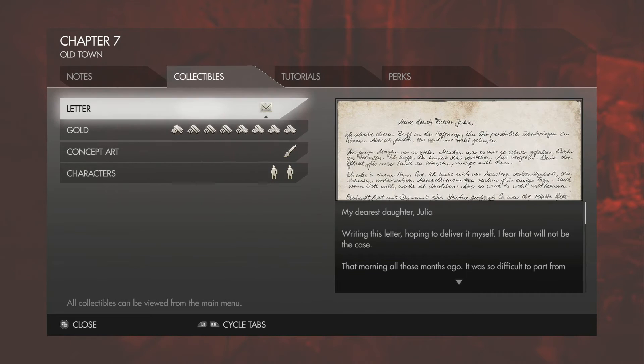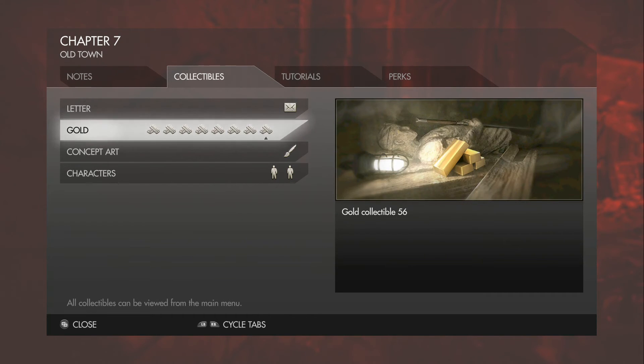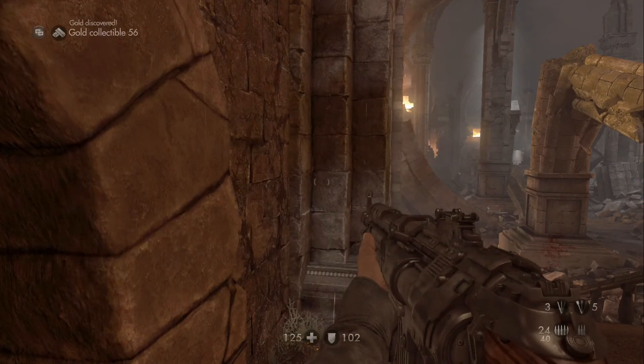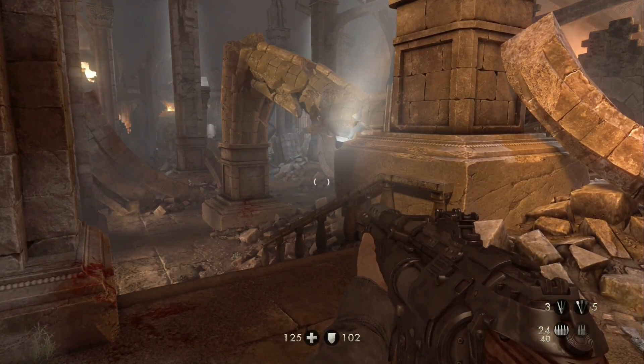And that has been all one letter, all eight pieces of gold, the nightmare level and all the silver within it for Chapter 7, Old Town. Thank you for watching and I hope this helped.